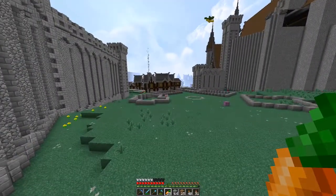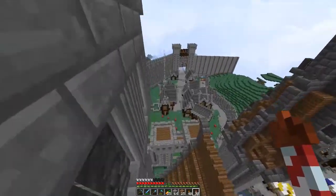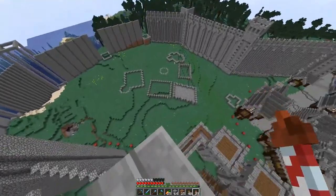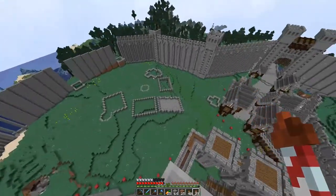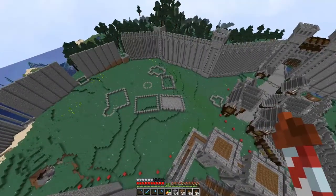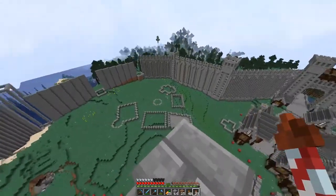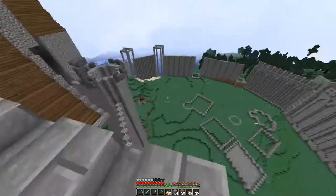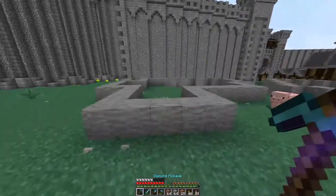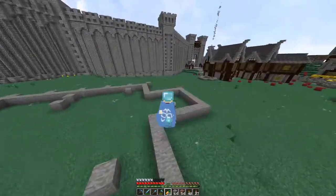I'm looking down at the whole kingdom from these towers and I don't know where else I can put the church. I'm kind of thinking about putting it right in the middle of the area here — I would have to change all those plans but I don't really mind. It might be a bit weird in the middle, but I guess I'll do that, so I'm gonna remove these plans now and I'll be right back.